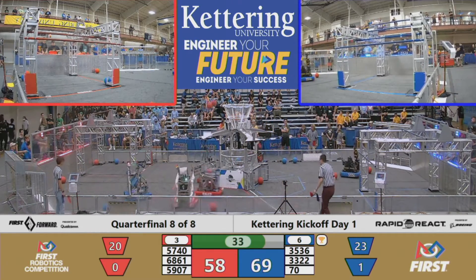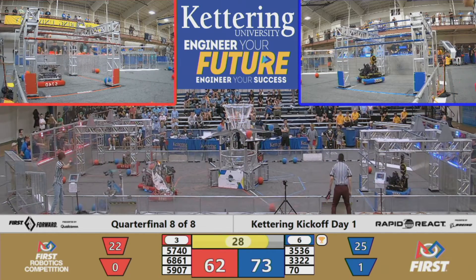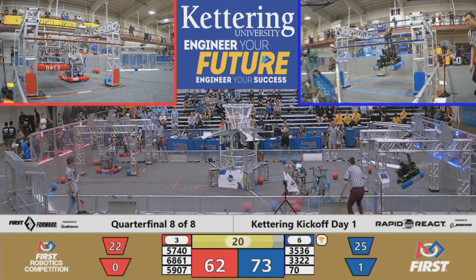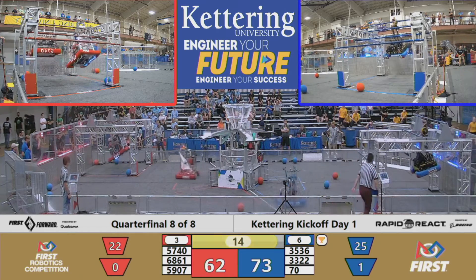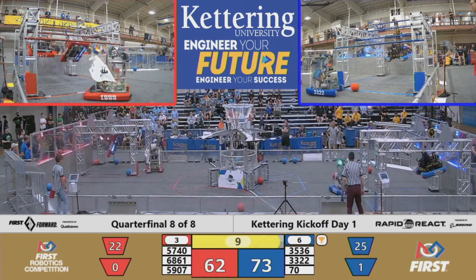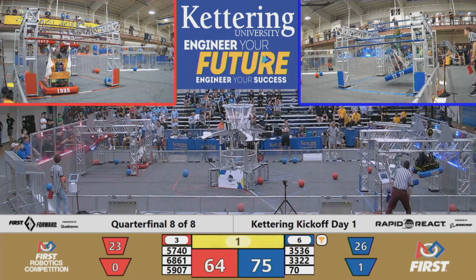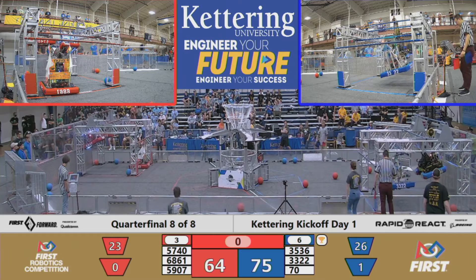We're going into the end game period here and it is 69. Let's see if the blue alliance can handle the fact that they are down a robot. 6861 seems to be trying to play some defense on 3322. As 3536 seems to be traversed, and 5740 is up. Let's see if 5907 can pull off that traverse — and they have. We got two traverses on red, and 3322 picking up on blue. This could be really close.